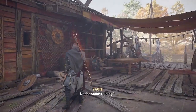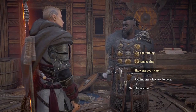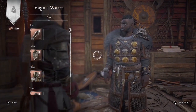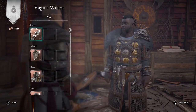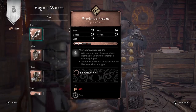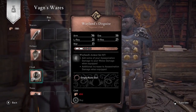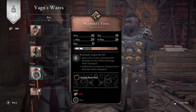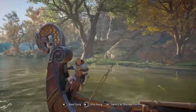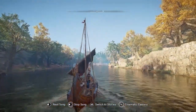Welcome to Assassin's Creed Valhalla. Amber here, and if you're wondering where to find the new Weyland armor, you can purchase it from Vagn at your River Raids dock. You're going to need a lot of foreign supplies to buy all the items, so in this video I'm going to show you a fast way I found to get foreign supplies. Be sure to subscribe to my channel for more guides and gameplay.